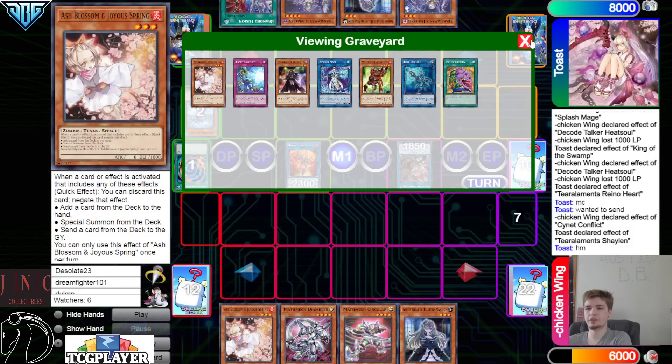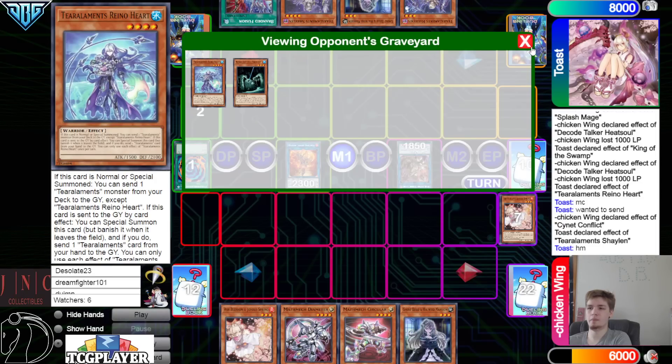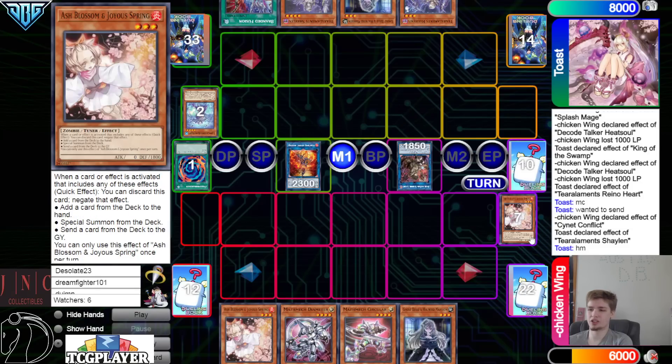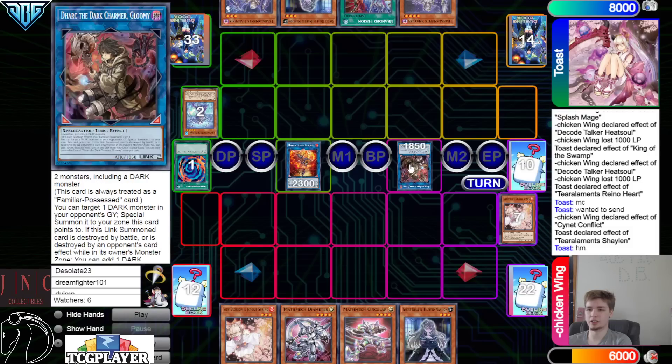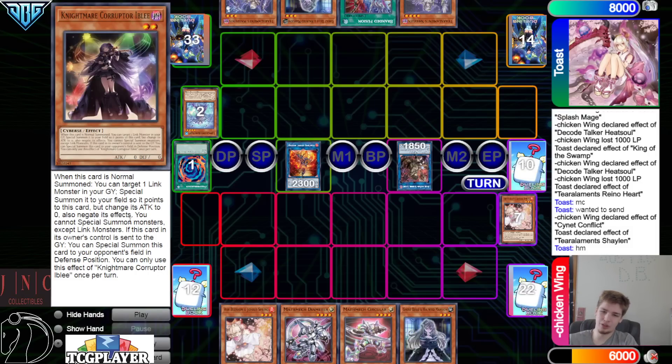Can't Branded Fusion because we linked — can't Shea, already used it — Bell doesn't do anything — Venus doesn't have an effect until our opponent starts playing. Maybe thinking about going to battle phase and crashing to search, but we've already used our normal summon. This might just be a pass.